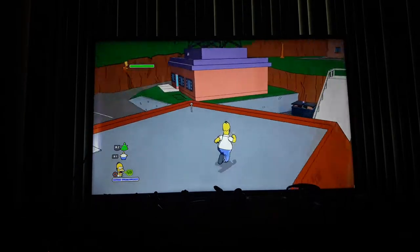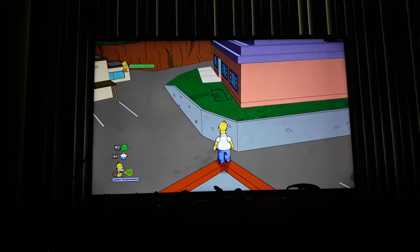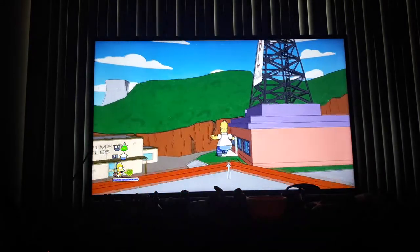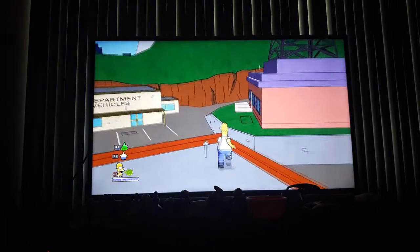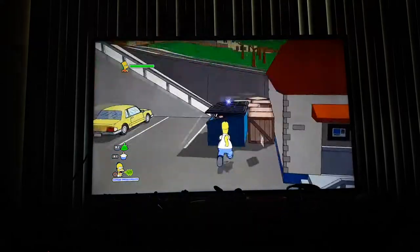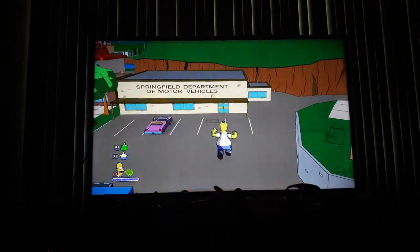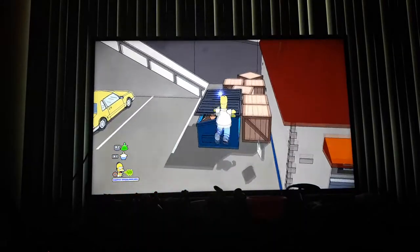Now I'm gonna show you how to do a triple jump real quick because it looks like this video is gonna be short. So what you do is crouch, and then see — as you can see, Homer has a weird jump. So what you do is you go on an edge and then do that. Well, I felt it, but as you can see, I just did a triple jump.